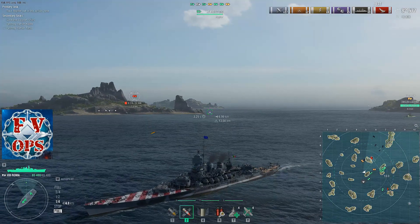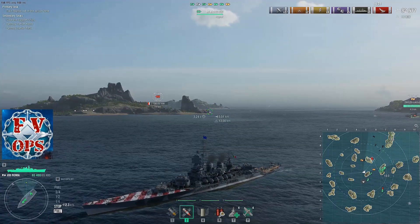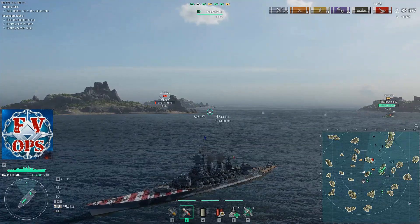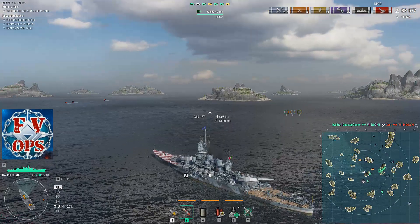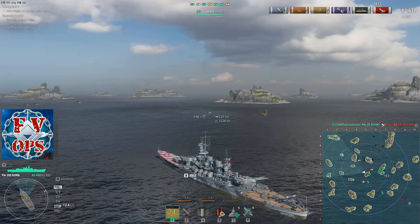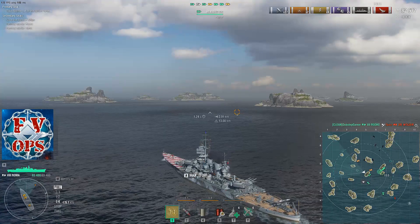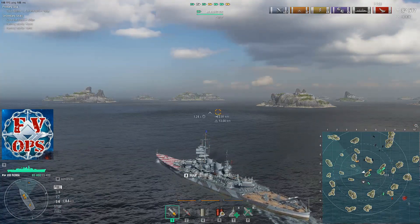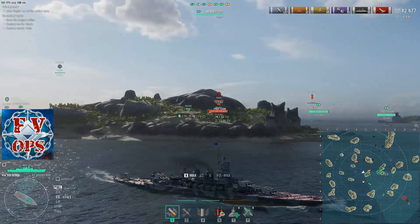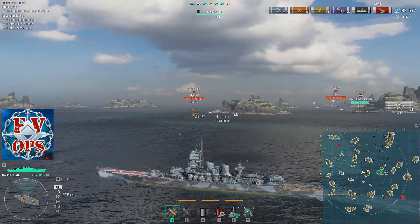I'm stopping here just in case the Mogami goes forward, but it seems Brooklyn's torpedoes did the job. As a battleship, what you're trying to do is guard the convoy and make sure it's protected — part of that is being up in front. Doom is acting as scout since we have no destroyers; he's going up front to find the enemy and get in position to shoot destroyers. But he also spotted a Nagato up north.